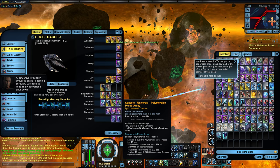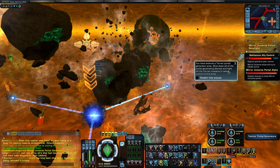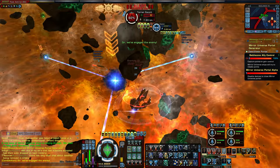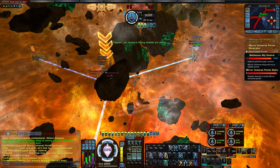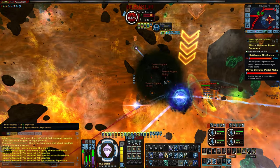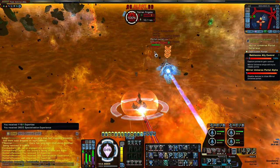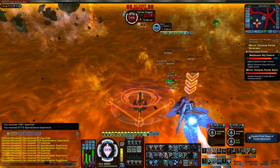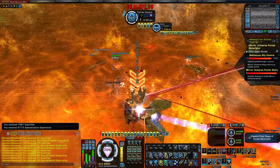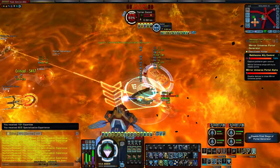Looks like they are going to restart here — it just restarted. You have entered a Terran portal generator area. Shut down all the portal generating devices and fight off Terran ships. Okay, we've got to shut down portal generating devices. Let's get over here, let's grab all these guys, let's head over here too. Let's see if we can take out these ships. Let's use a science team.